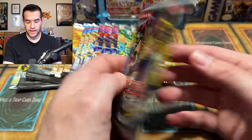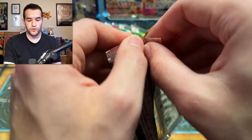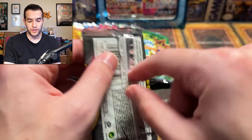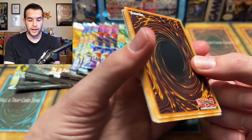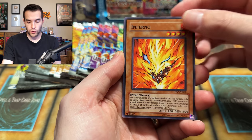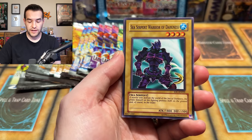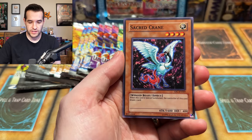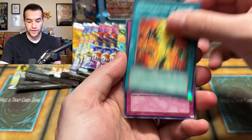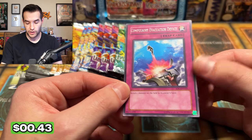Next, let's do an Invasion of Chaos. I believe this is an original or 2007 — probably 2007 from the Force of the Breaker Special Editions. There's two different versions: one in a blister pack, one like a regular standard special edition. We have Inferno, Bokudan, DNA Transplant, Sea Serpent Warrior of Darkness, Sacred Crane, Curse of the Forbidden Spell, Gigantes, Multiplication of Ants, and a Compulsory Evacuation Device. That came up a lot quicker than I thought. These are EN packs.